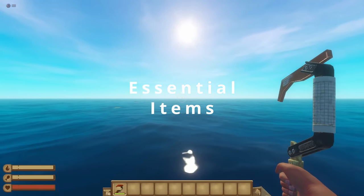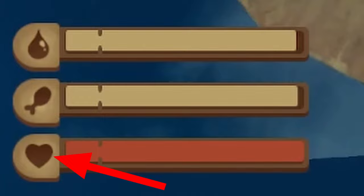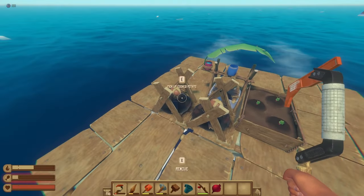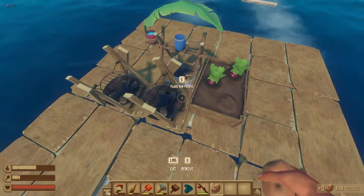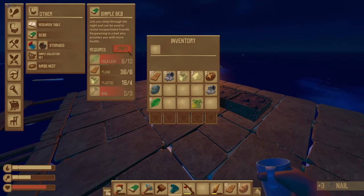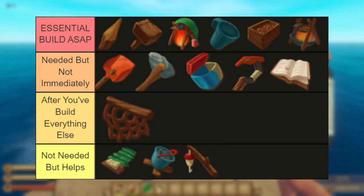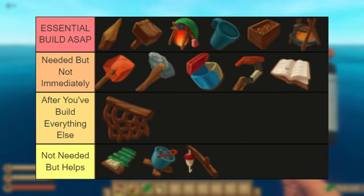When you first drop in, you will find yourself on a 2x2 raft with just a plastic hook in hand. On the bottom left of the screen is your health, food, and water bars. If any of these fall under the threshold, you will have decreased mobility and vision. Take a look around and you will eventually find the shark, who will continuously try to attack you and your raft. Since Raft is first and foremost a survival game, in this tutorial we're going to be strictly focusing on surviving. Here is a list of all of the early game items in order of when you should build them.